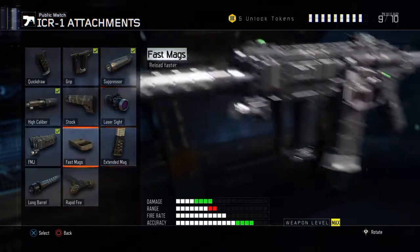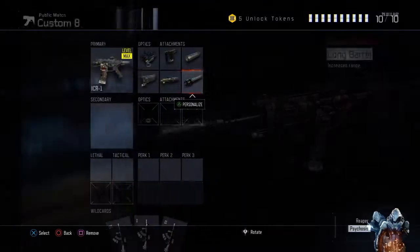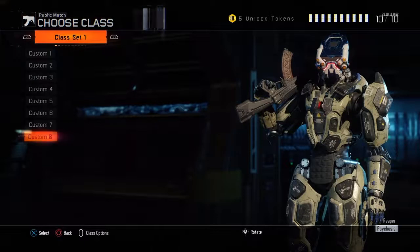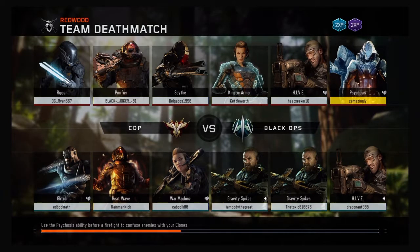Most of the stuff left goes for accuracy. With the suppressor, you see those little two red dots for range, right? I'm gonna go for long barrel just because the weapon range will stay the same with it. Alright, so now we're in a match and we're gonna test out the two most overpowered loadouts.